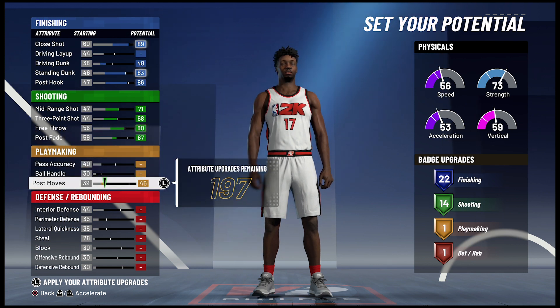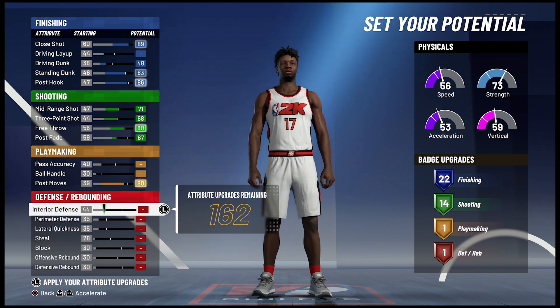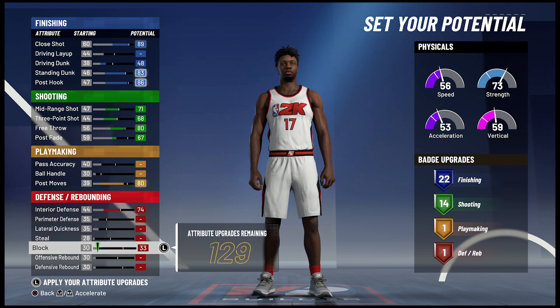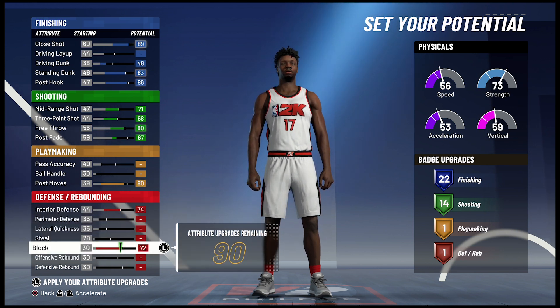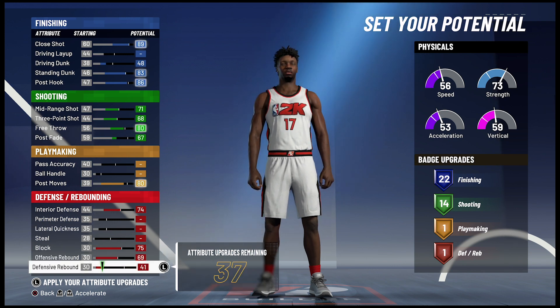For playmaking, you're going to bring your post moves up to an 80 and you're not going to get any additional playmaking badges. But for defense and rebounding, you're going to max out your interior defense, bring your block up to a 75, bring your offensive rebounding up to the max which is 69, and max out your defensive rebounding. That's going to give you 8 defensive rebounding badges.